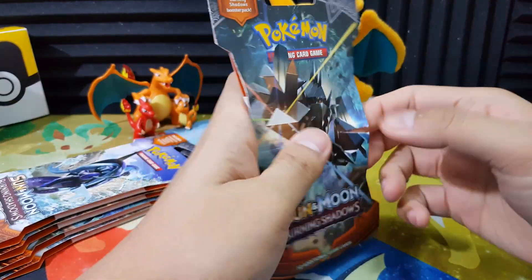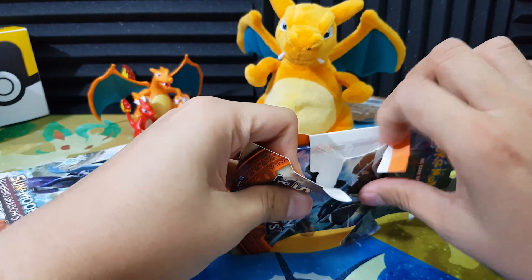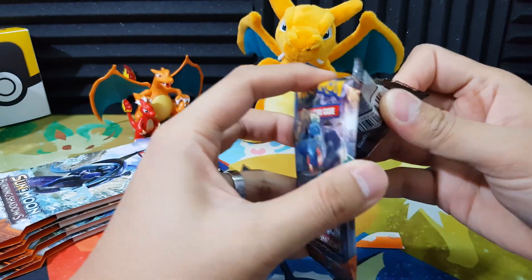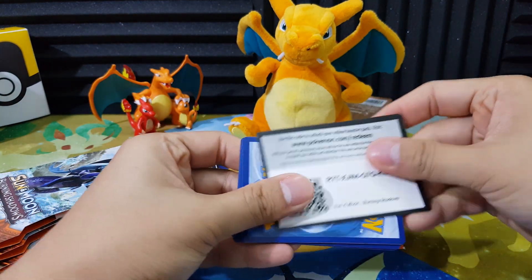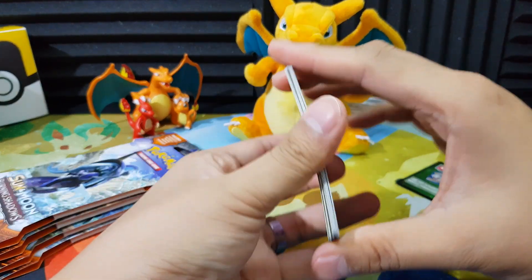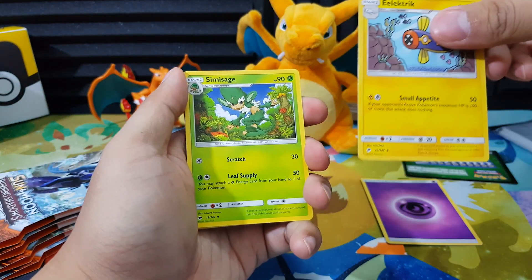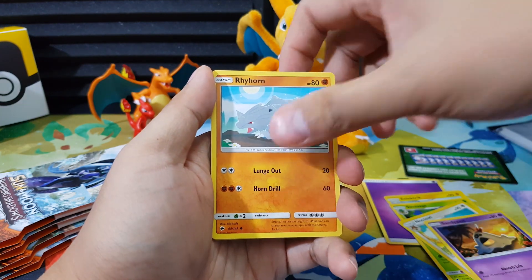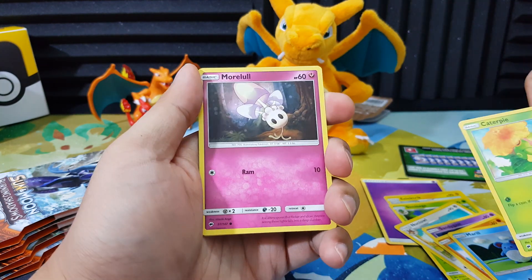For the first pack of Burning Shadow, let's see what we have. We got Psychic Energy, Electric Energy, Simisage, Noctowl, Sandygast, Raihorn, Marill, and Caterpie. And now reverse holo would be... Molo. And our reverse holo would be Sneasel. Not bad.